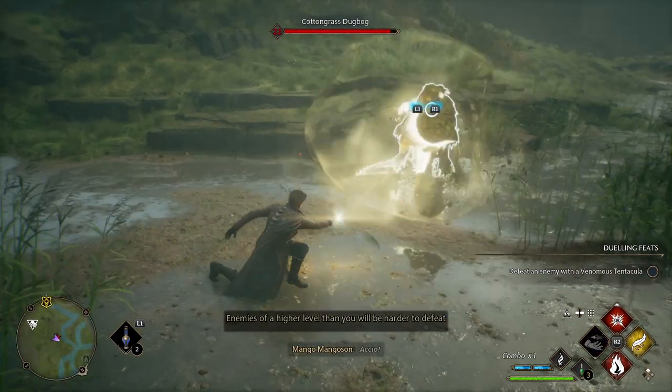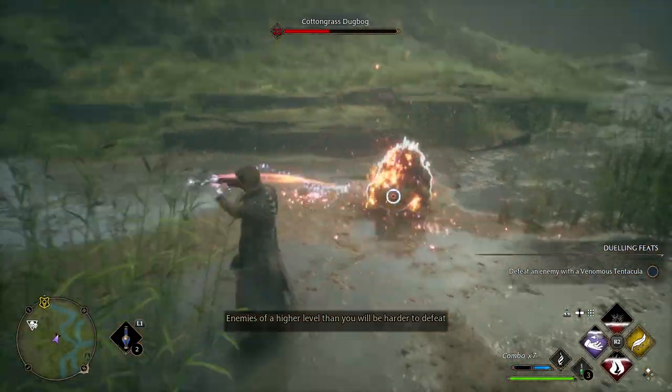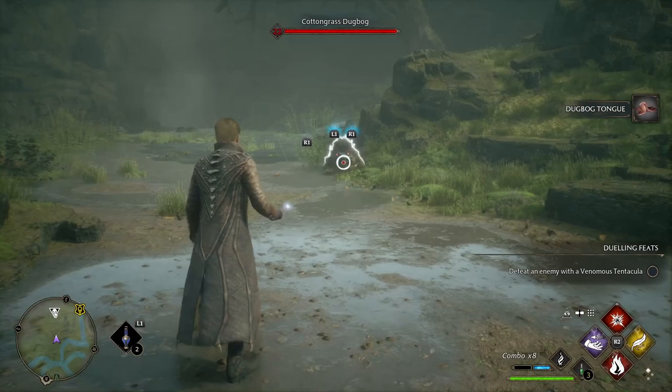Right off the bat, you can see how quickly it came at us — dodge out of the way, Accio, Incendio, Confringo, burn it down, and we're just going to finish it off with Ancient Magic. We're playing on hard difficulty, we're not going to screw around. Grab our Dugbog tongue and we're on to the second one.